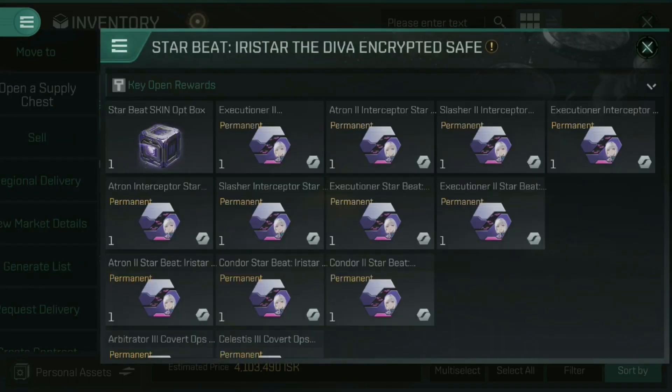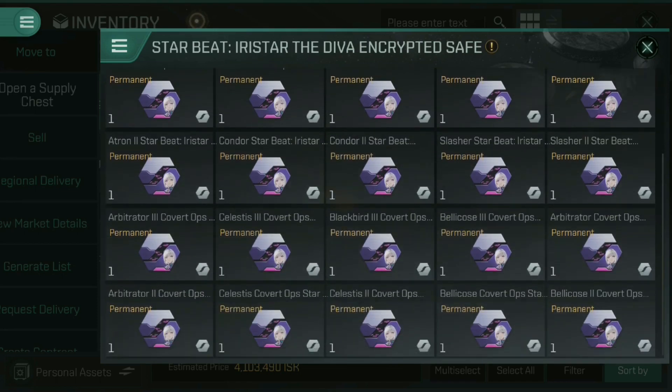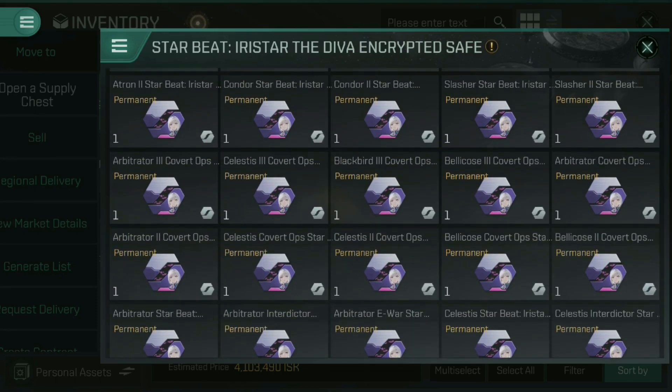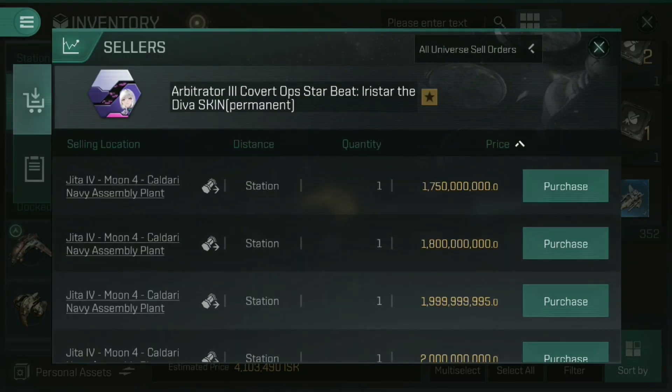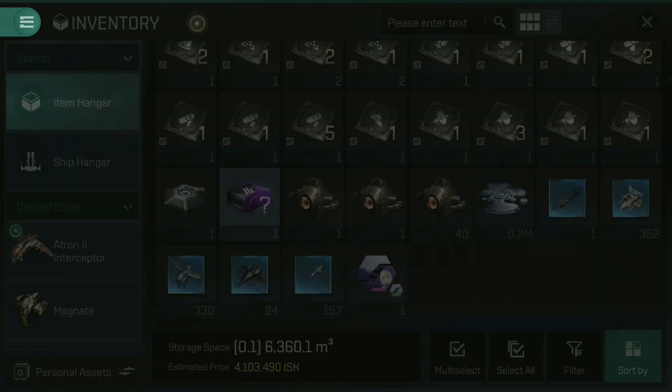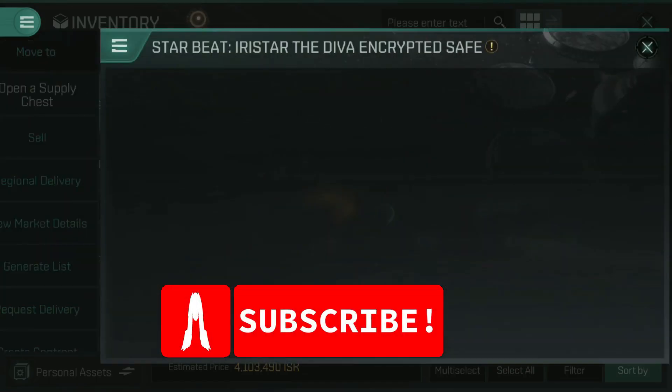If we have a look at another popular ship, the Arbitrator 3 Covert Ops, and look at the cost of that skin as it sells on the market — that's 1.75 billion ISK. What if I told you that if your ship had a nano core, you could fit these skins for a lot cheaper? That's the purpose of today's video.